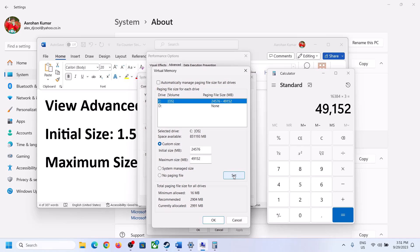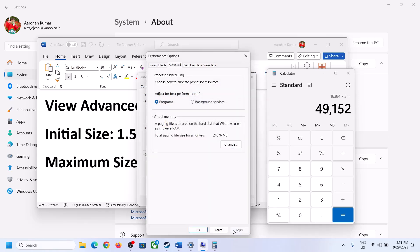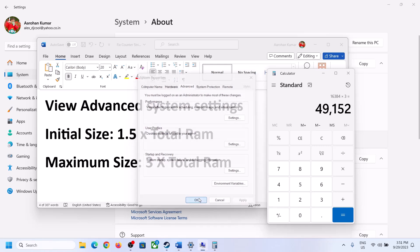Click Set, then click OK through the dialogs and click Apply. Make sure you restart your computer after this.